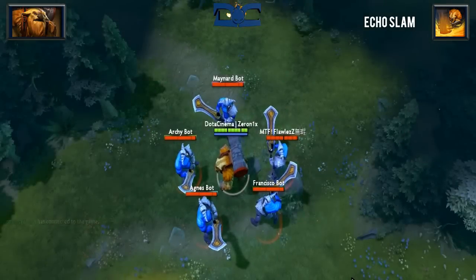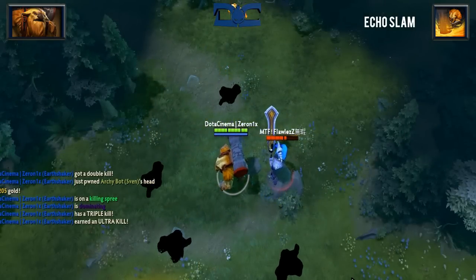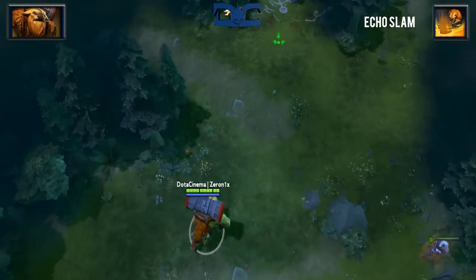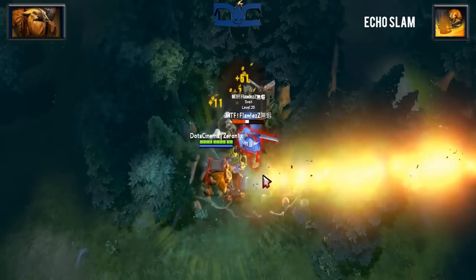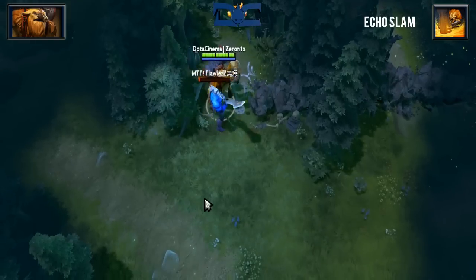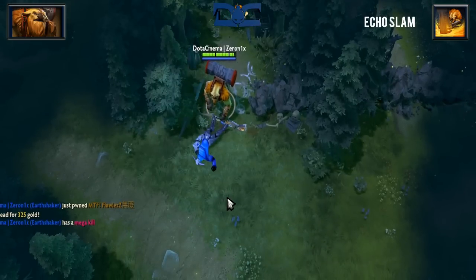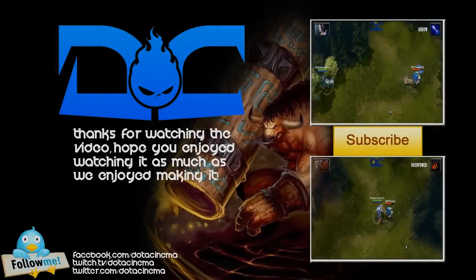Some notes about this skill: ethereal units will not get damaged by Echo Slam whatsoever, but magic immune targets will be damaged by the initial blast but will effectively block any echo damage coming out. Aghanim's Scepter can also be picked up by Earthshaker — it will buff his ultimate by causing all units hit by the initial blast to echo twice.